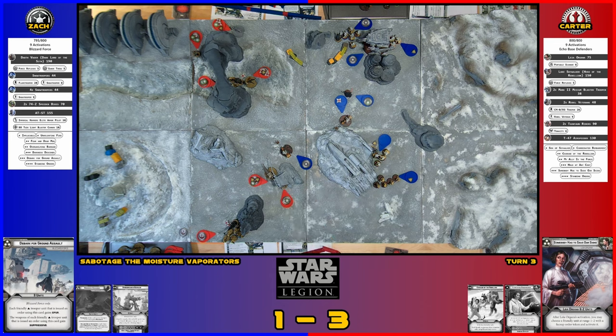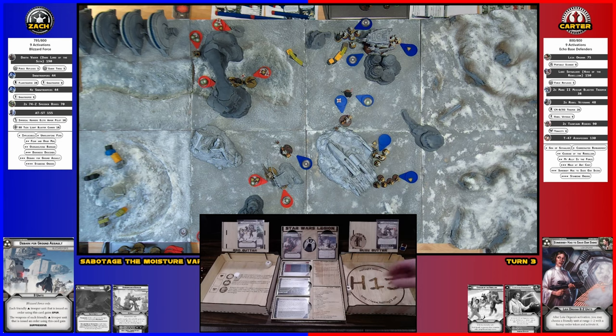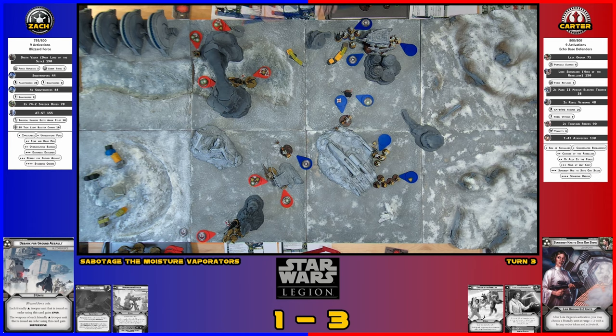I'll go with these guys. They have a suppression and a surge. They've had that suppression the whole time — I finally got rid of it, and now they have two actions. If you move twice you have Steady, so you'll be able to shoot anyway. I'll move him here, and here — he should definitely be in range. With Steady, I'll shoot the turret again, except with only three white dice because only three models left.